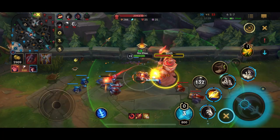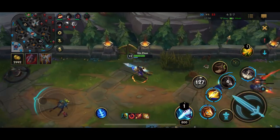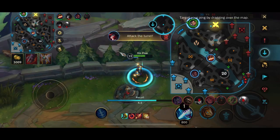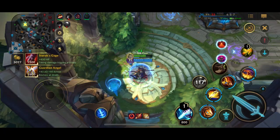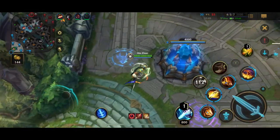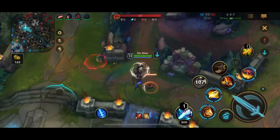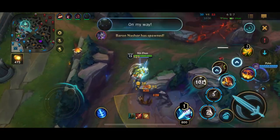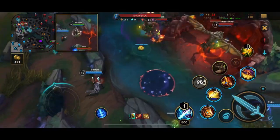Unfortunately our team was dying in mid. I see that the enemies are missing so I just dip out — I don't really want to die and give up a bounty. I'd rather just reset and stay for drag. I go ahead and buy Guardian Angel. At this point teamfights are pretty big, and GA is also very nice against high crowd control, burst teams like this. Because if I don't have GA and they just chain crowd control me, I'm going to die. But at least with GA I'll have a second chance.